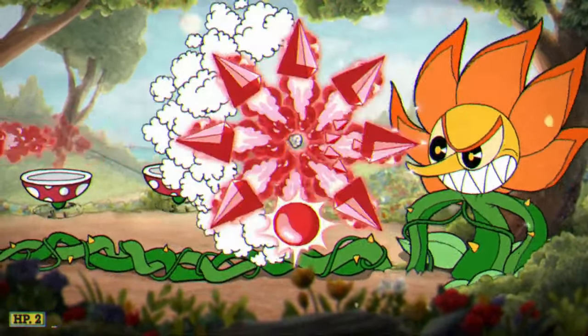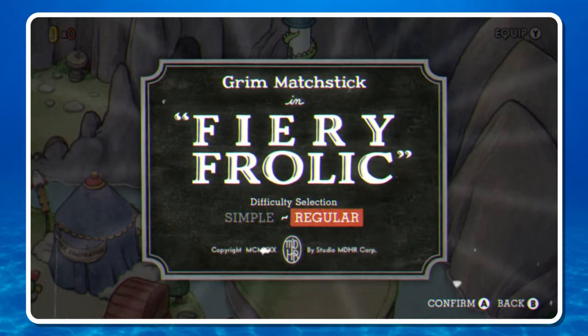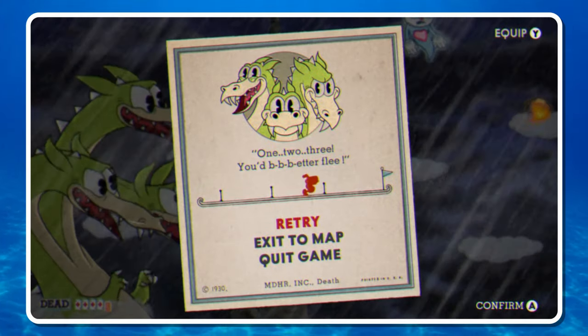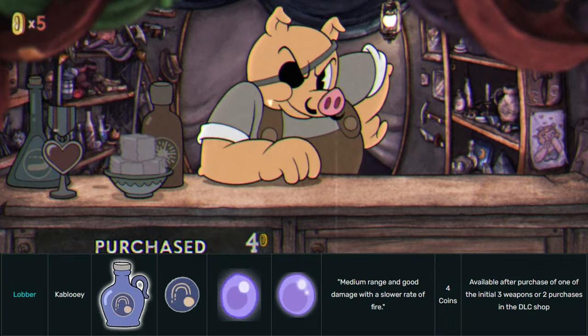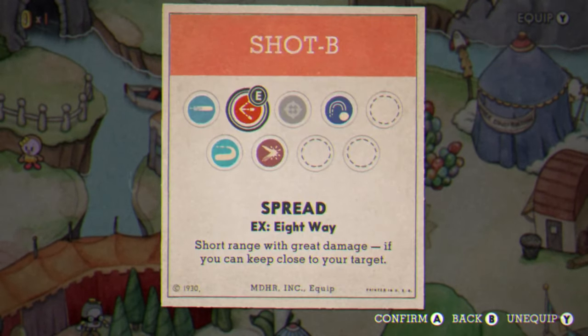After that, you beat phase three and move on to aisle two. Remember I was talking about how different weapons have specific use cases? Grim Matchstick is an awful fight, and it's made worse using Spread and Chaser. For this fight, I'd actually replace Spread with Lobber. Lobber moves in an arc pattern, similar to the axe in Castlevania, and while it's pretty slow, it does even more damage than Spread.